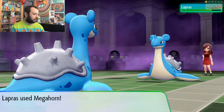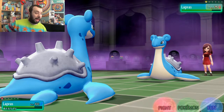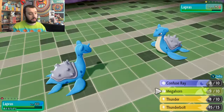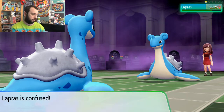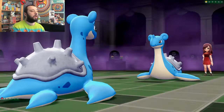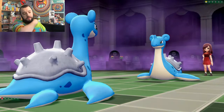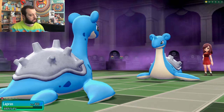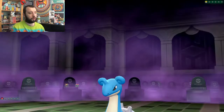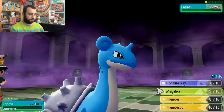Let's try a physical megahorn — of course it missed, and they snapped out of confusion. Megahorn is only 85% accurate anyway. Two of my three moves have missed with their low-probability chances. I went back to confuse ray but no one is hitting themselves in confusion. That 85% accurate move keeps missing. Finally someone hit themselves in confusion — but it was me. Then they pulled through paralysis twice in a row: a one-in-sixteen chance of that happening, obviously.